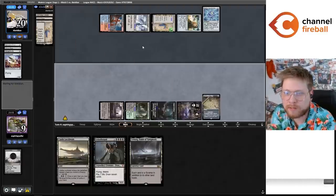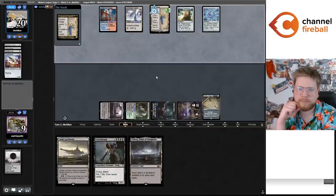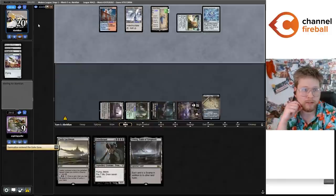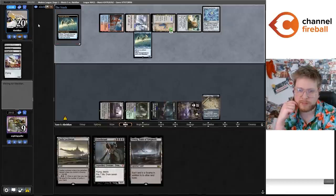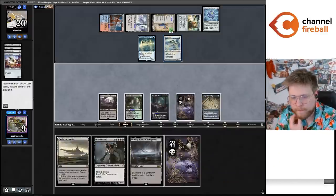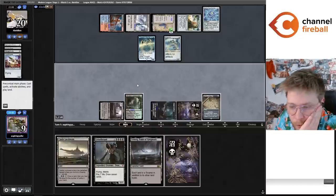Oh, they're going for Thought Monitor and not making a Saga token — which I think is great for me. It's not mana positive to crack the map, is it? So I go four mana, crack map — two mana. We need to get that engine going. The deck is showing its power here even in tough spots, but we're running out of mana math options with Cabal Coffers still not fully online.